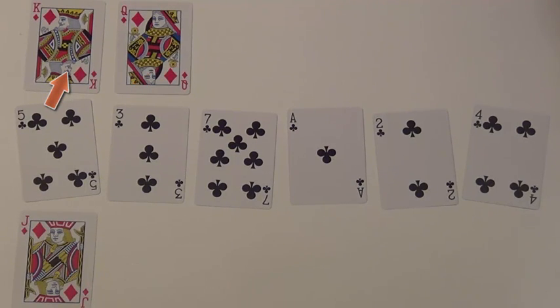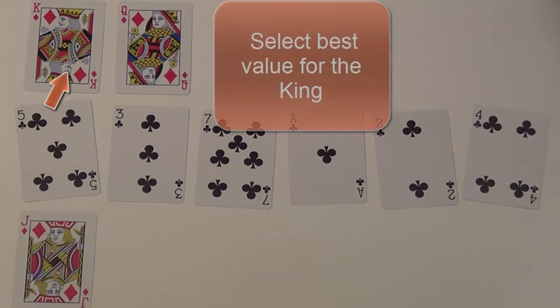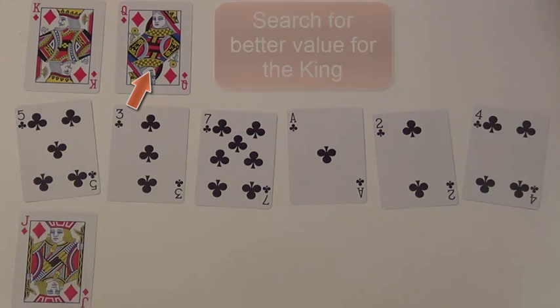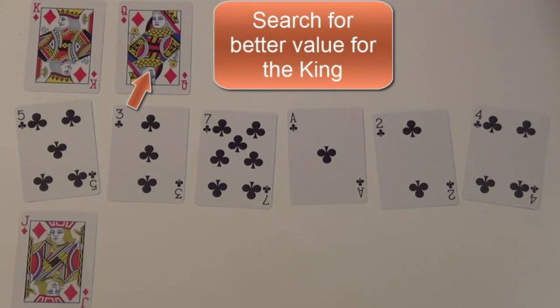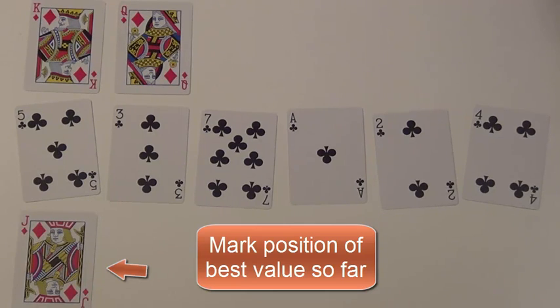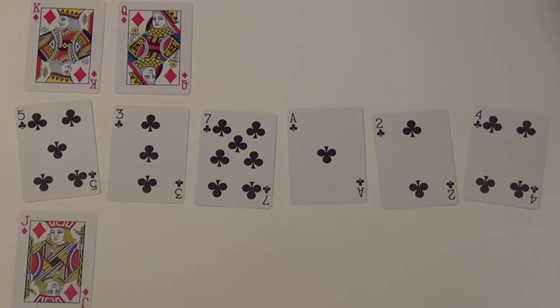The King's job is to mark the position that we're trying to select the value for — we're trying to select the best, in this case the smallest value so far. The Queen's job is to look through the rest of the kingdom to see if there's something better. And the Jack's job is to keep track of which one is the best. So let's see how this works.